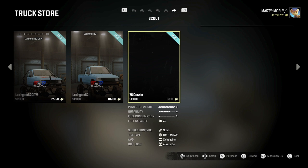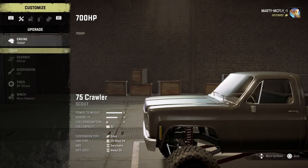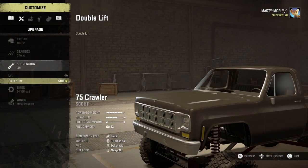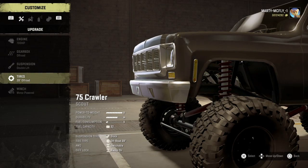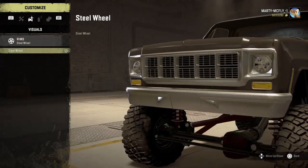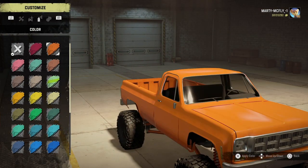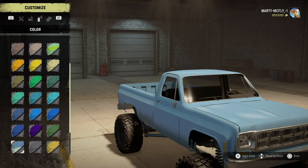Hello YouTube, today we're checking out the 75 Quower, which is basically just a pickup truck. It has a race engine, off-road engine, lift options, and a double lift. There's not a lot of tire options for this truck, which has been in the game for a while. Customizations are pretty limited unfortunately for this truck.